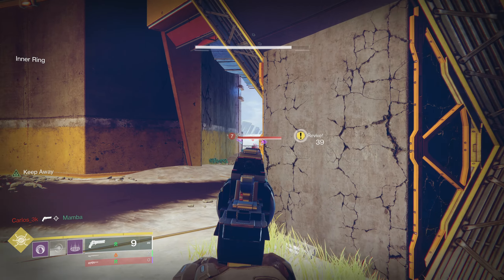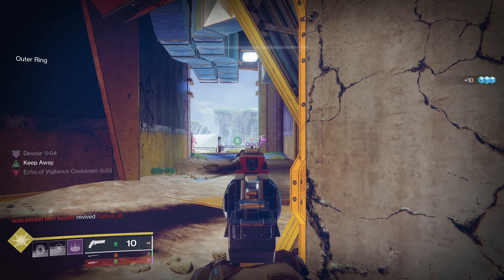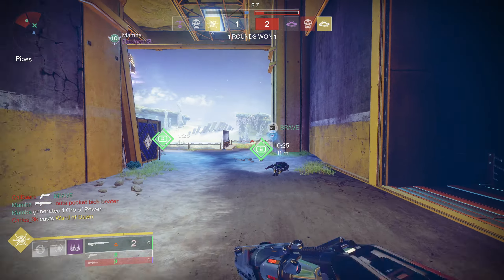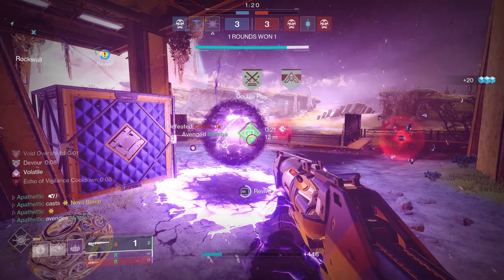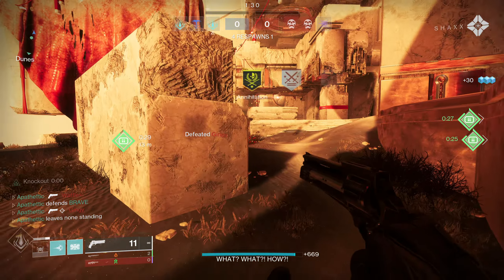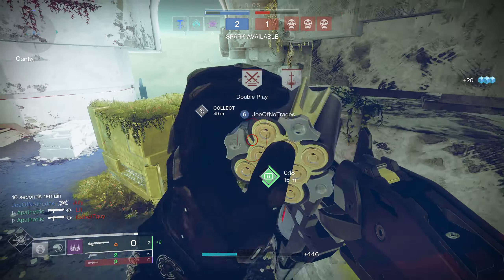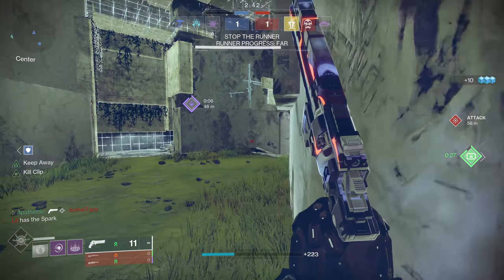Our next tip is more of a mindset one: if you aren't going to run the meta, then own it. Right now the current meta is Titan slash Immortal SMG, and next season it will be something different. If you want to give yourself the best chance to win, run whatever is meta or near the top. But if for whatever reason you prefer another class or play style, you have to know you're putting yourself at a disadvantage and accept that. Complaining about it is like tying your own arm behind your back in a boxing match and then being mad the person you're fighting is using both hands.